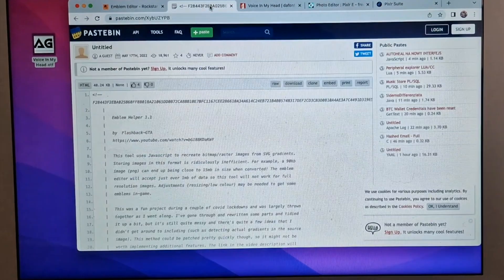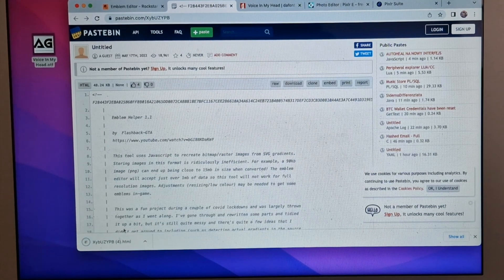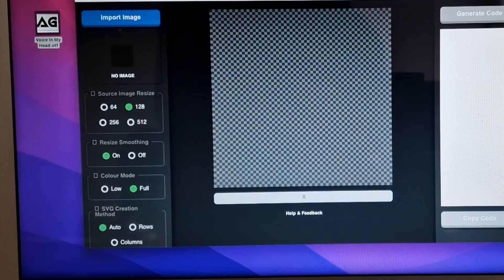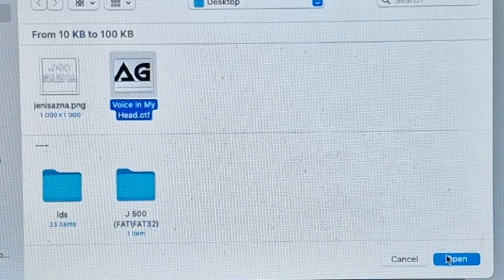After this, you need to go to this website to create the code — link is given below in the description. After you open this website, click on Download. After this, click on that downloaded file and you will get a new tab. Now import the .png file here, then click on Create Emblem.